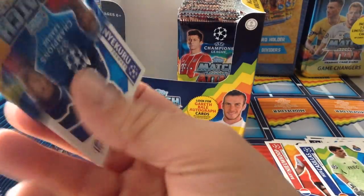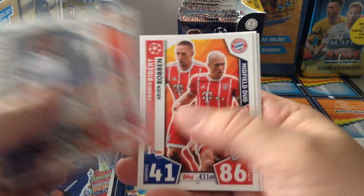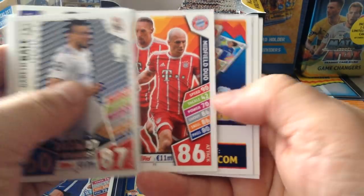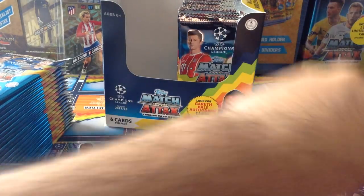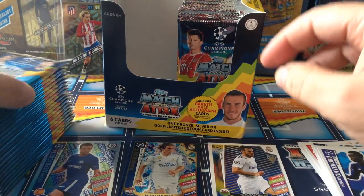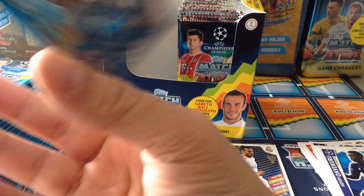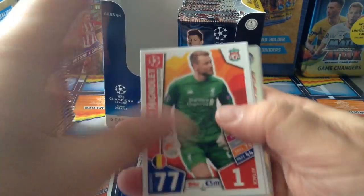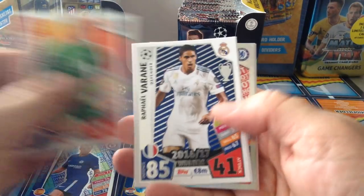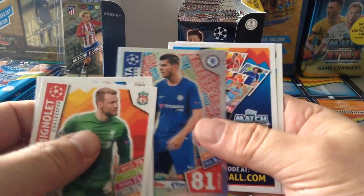Gonna divide up the cards just to see the type of inserts we're gonna get. Here's our first Real Madrid winners. Gareth Bale, Rashford, Robin and Ribéry, Bernardeschi and Sterling. A much improved collection this year from Topps - that's the third season, sorry - and they have improved massively from previous years. Mignolet, here's Varane for Real Madrid. Hotshot Morata.